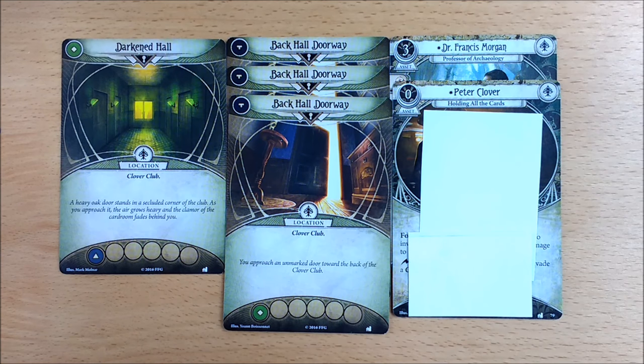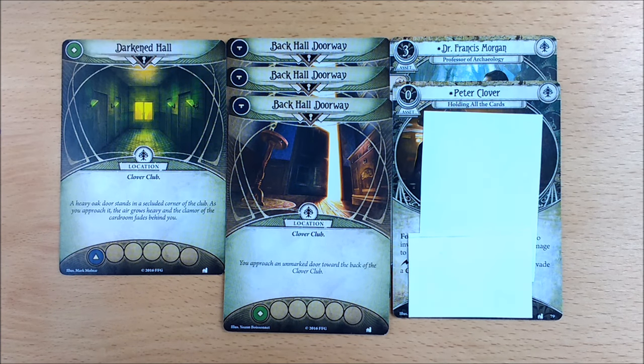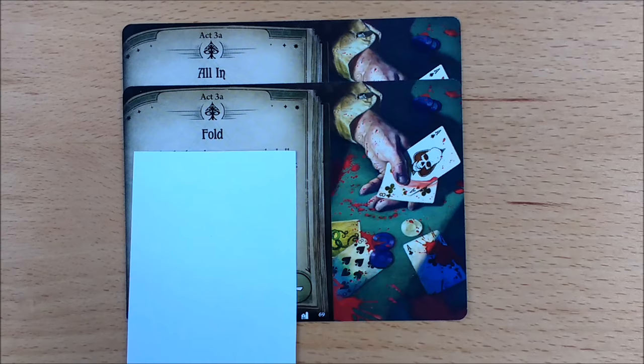Now take these 6 cards and set them aside out of play: 1 copy of Darkened Hall, 3 copies of the identical Back Hall Doorway, and your story assets Dr. Morgan and Peter Clover.